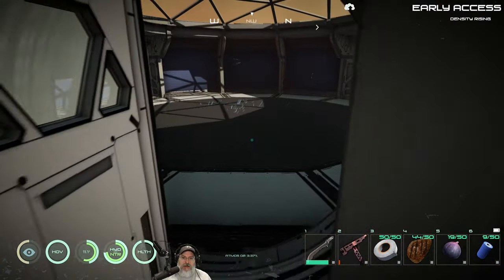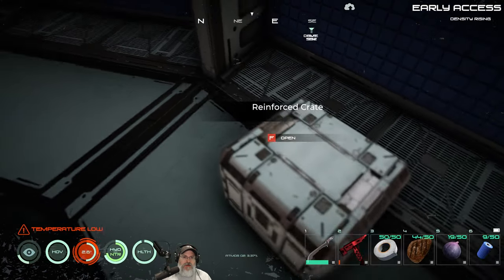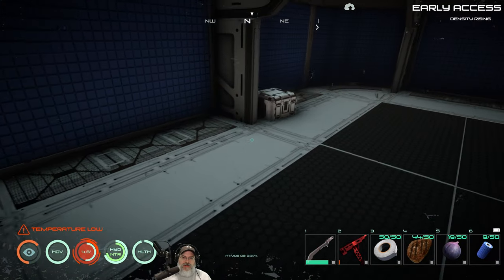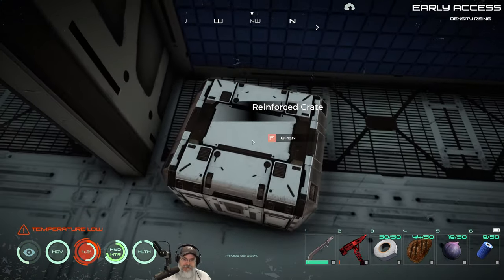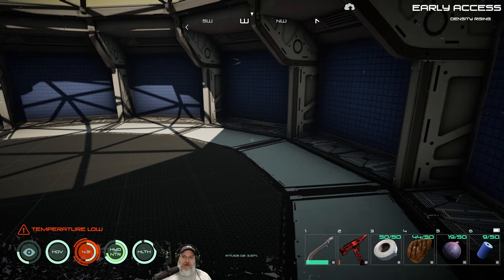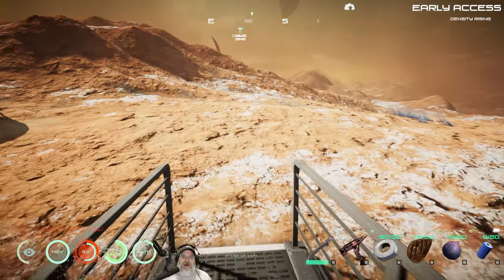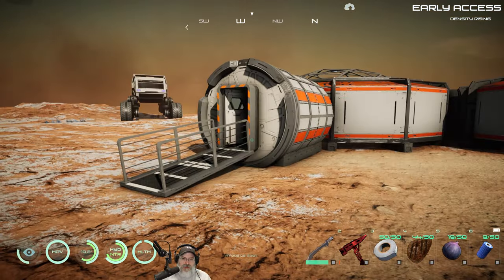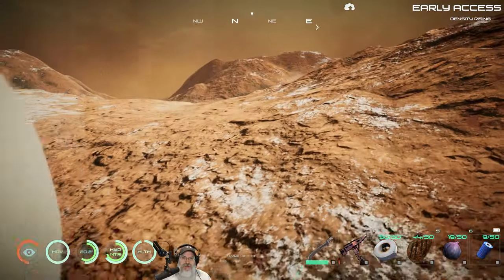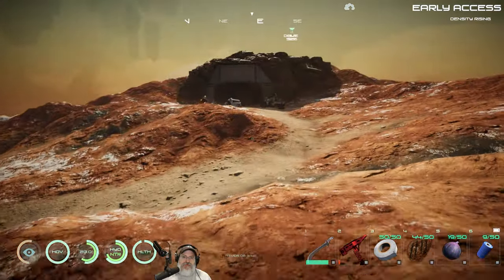Let's go in and take a look. Actually I don't think this is the New Dawn base — I think this is just a random point of interest. But it does suggest story-wise that other humans or people have landed on this moon before us, which is interesting.